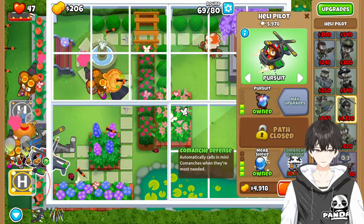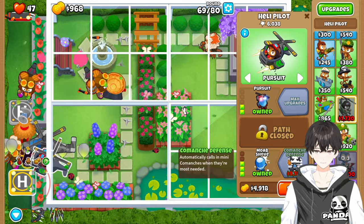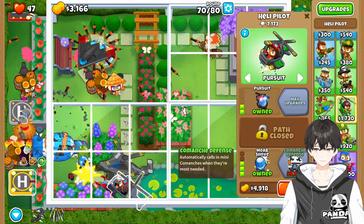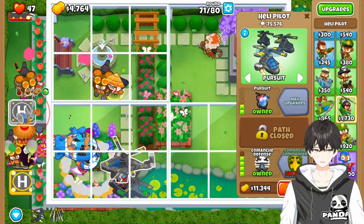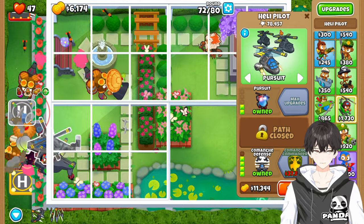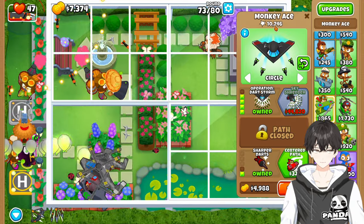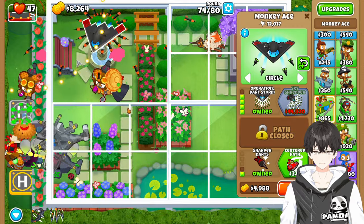We're going to come back down here and save up for the Comanche Defense — just another 7k or so. We can see this is really doing a lot of work. It's a weird tower that I don't necessarily think is good on every map, but here it really fits what we needed. This up here is also going to do a lot of work. Even though it's not going to have the highest number, it's doing damage to MOABs very early on in the track — popping them right here instead of further along.